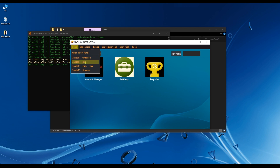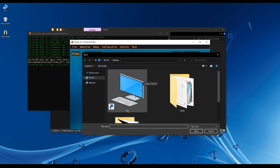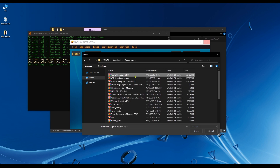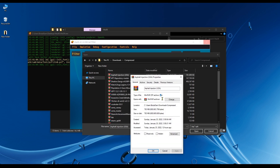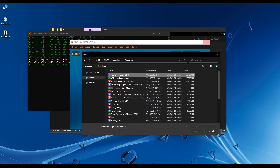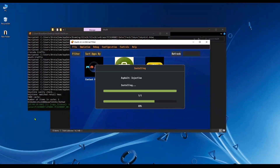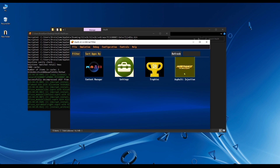Now install a game by going to File > Install Zip/VPK. Select the game file you downloaded — it needs to be in zip format; any other format will not work. Select it and hit open. It will start installing. Once the game finishes installing, click OK and the game will appear in your library.